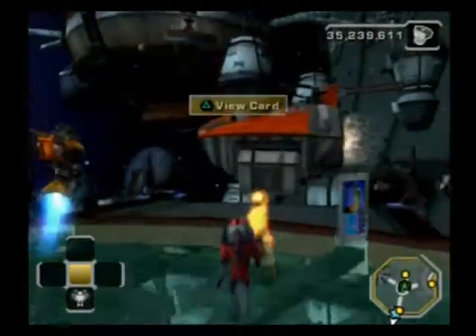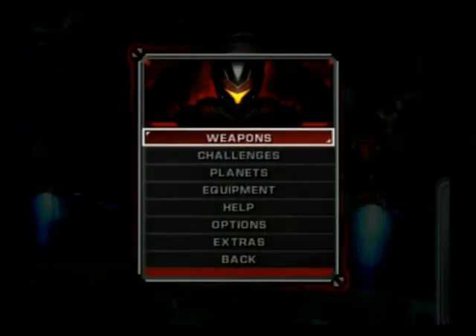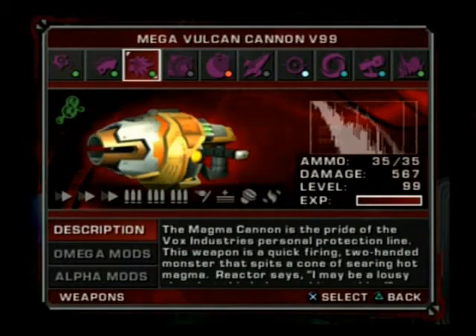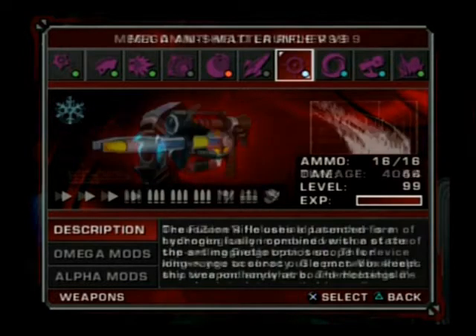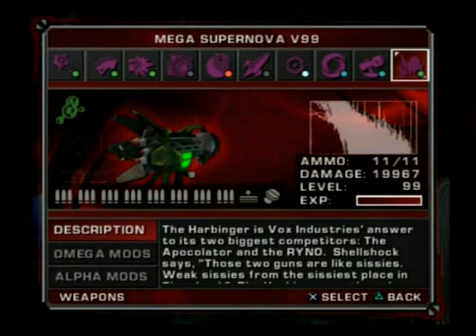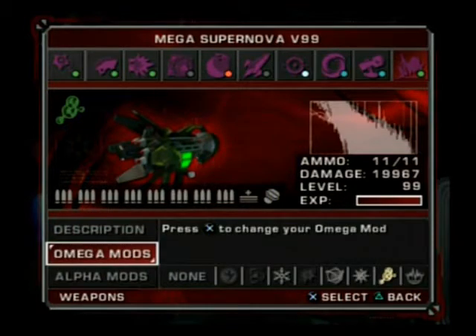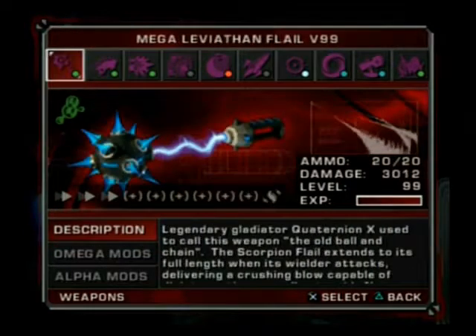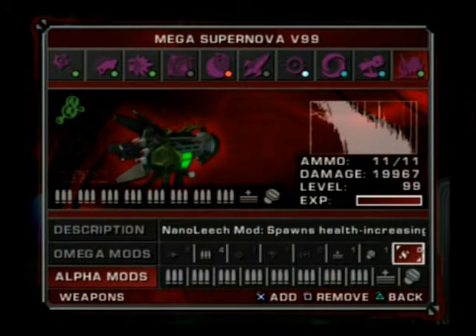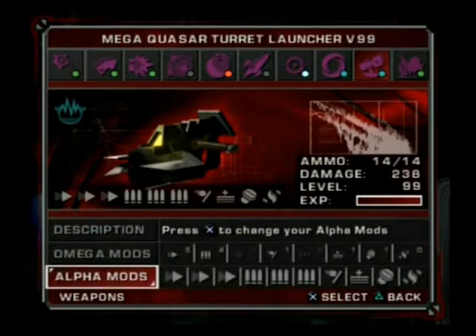This tip is a tip to get lots of money in Ratchet and Clank. First off, what you want to do is have the Mega Omni Shield Launcher, the Mega Quasar Turret Launcher, and the Mega Supernova. You're going to want to equip lots of bolt jackpot mods, because that's how you get a lot of money in this.